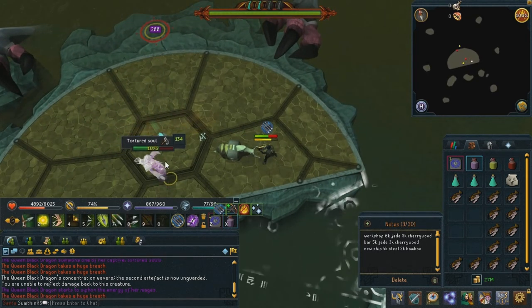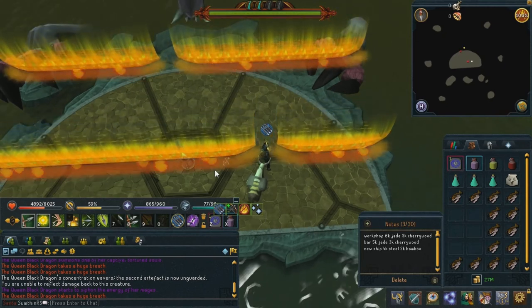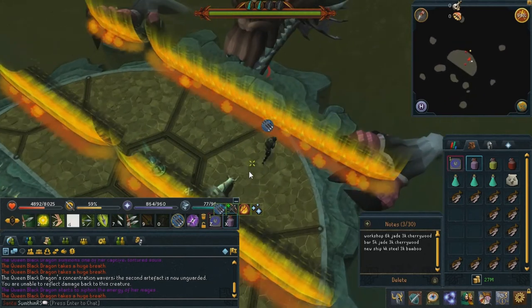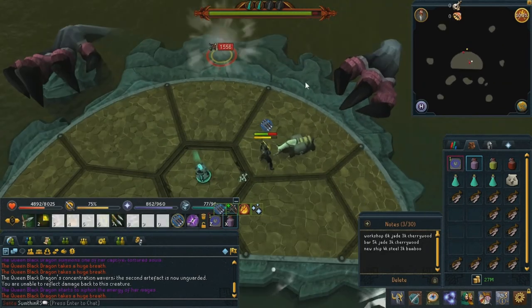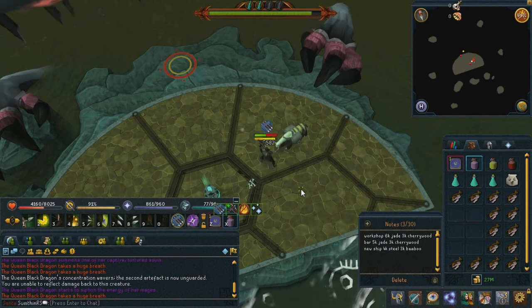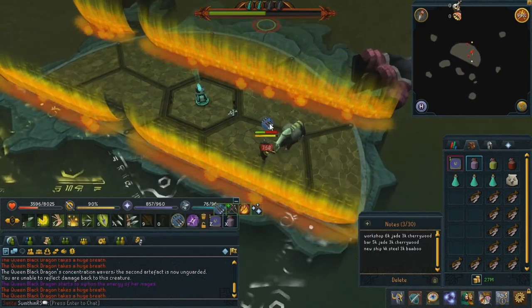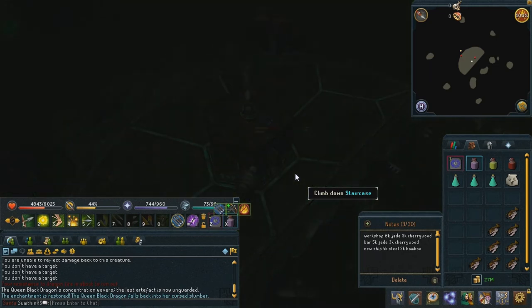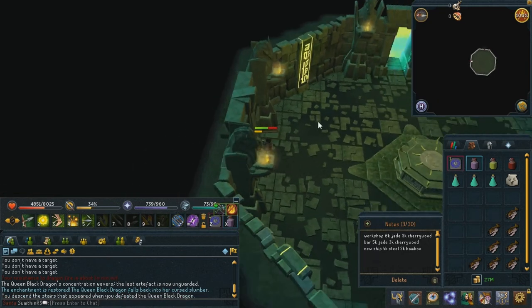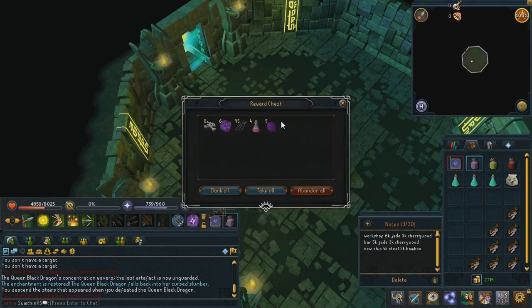Oh no. I am so bad at this. Okay, let's just focus on the walls. This is basically what PVM is like for me - just constant panicking about nothing. Stay calm, Tom. Just stay calm. For some reason my yak is not working. Oh shit. Just eat. Time for some loot! Let's see what we've got for the first chest - I have a feeling it won't be too good, but fingers crossed. Five dragonstones? Could be worse. I'll take that. Let's just bank all that.